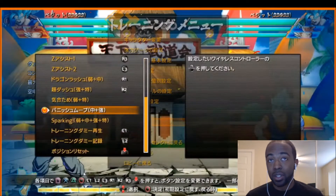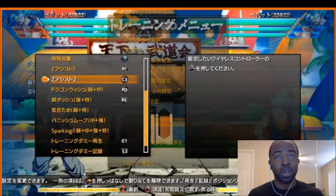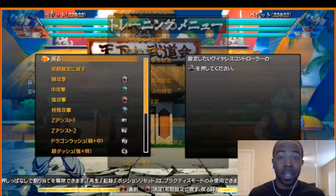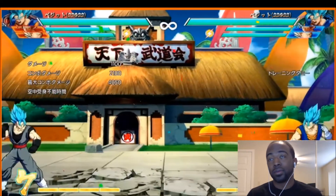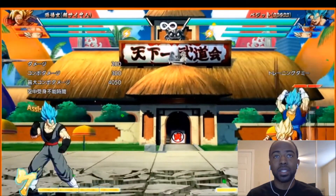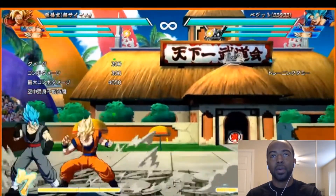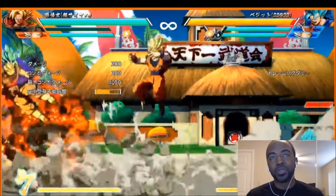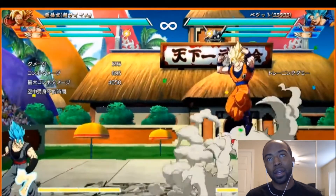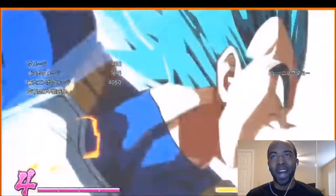He can combo after his ki blast on the ground, which is like a palm — similar to Adult Gohan. He looks like he might have a standing low and a sliding crouching medium. What's his assist? Okay, so the ki blaster is the assist — I was really hoping it was the kicks, but that's not that bad. Final Kamehameha — I like it, it looks good.